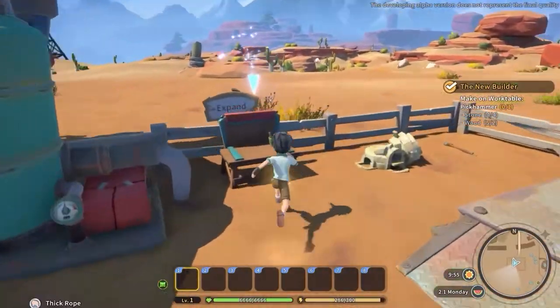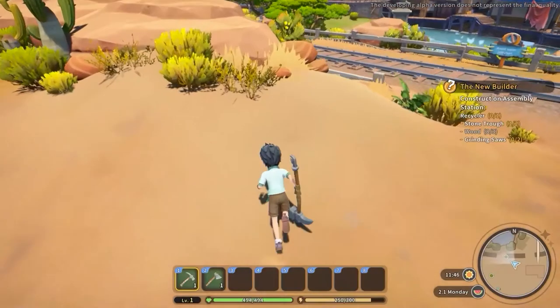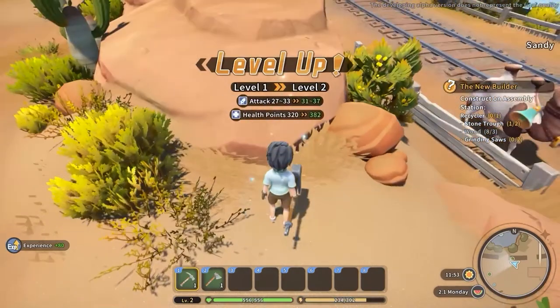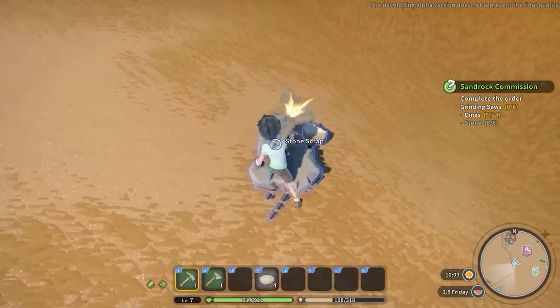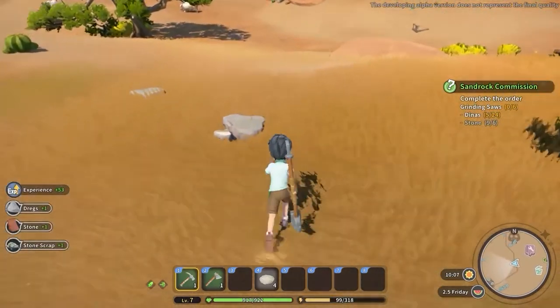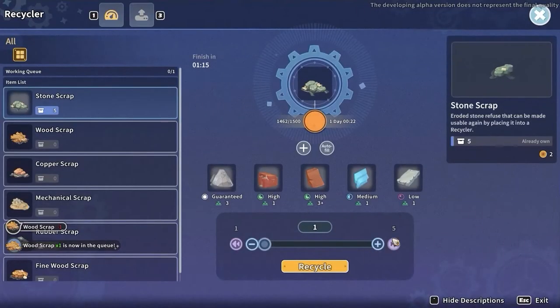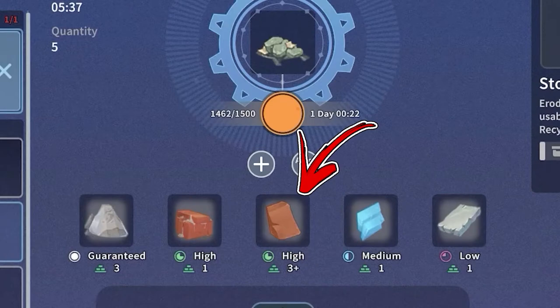To obtain stone more efficiently, you will need a stone pickhammer. With it you will be able to mine gravel that gives a good amount of stone. It can also be used to mine stone scraps, which reward you with stone and stone scraps. The stone scraps can be placed inside your recycler to obtain stone with high probability.